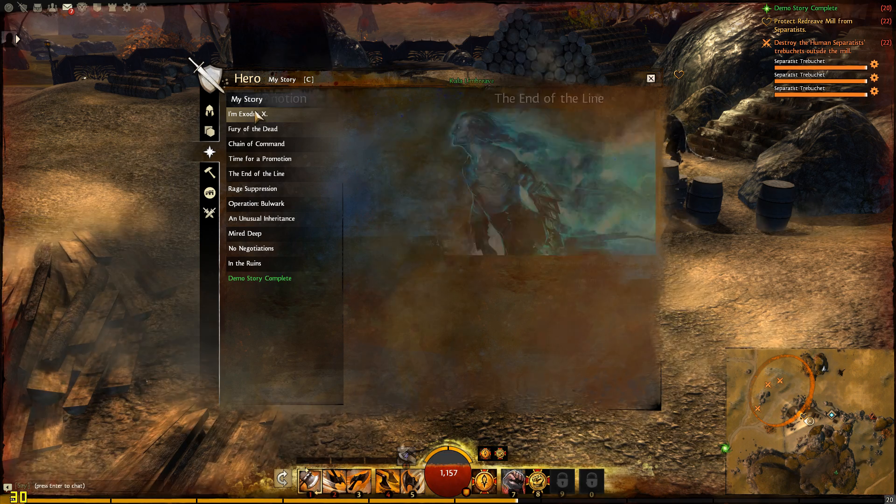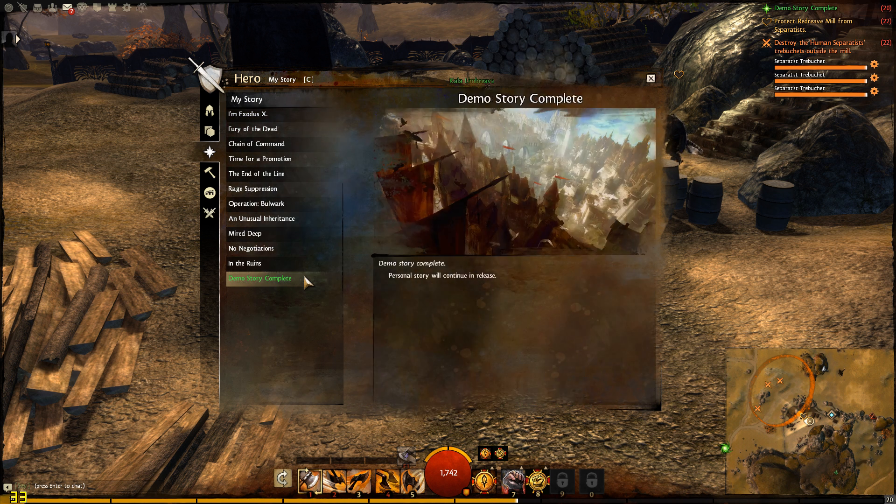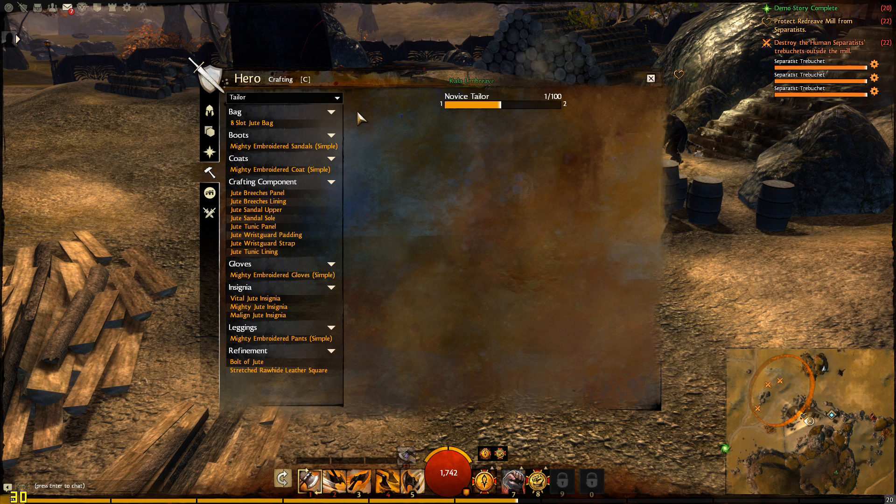Here we have your story, from the beginning of the quest all the way to your current point — it's the main story line. Here we also have your crafting, what crafting discipline you picked and stuff like that. You can craft everything here — you don't have to go to a crafting station for some of it, though some things you do.